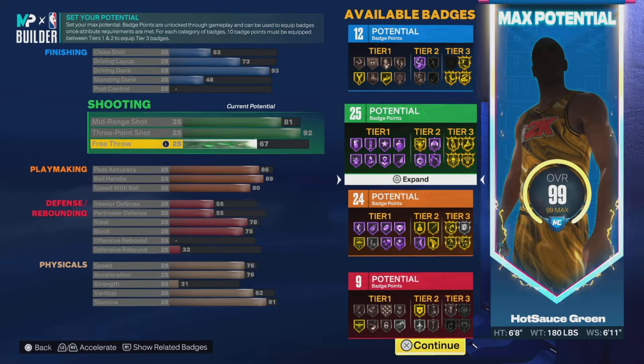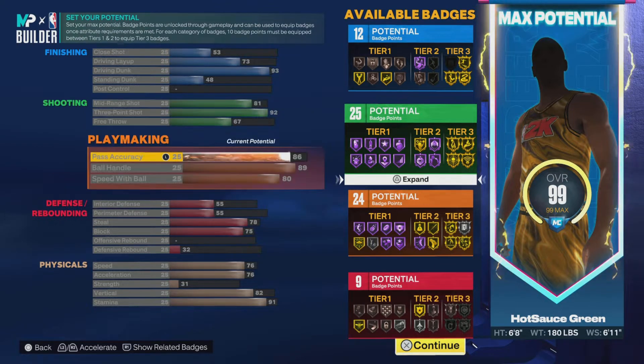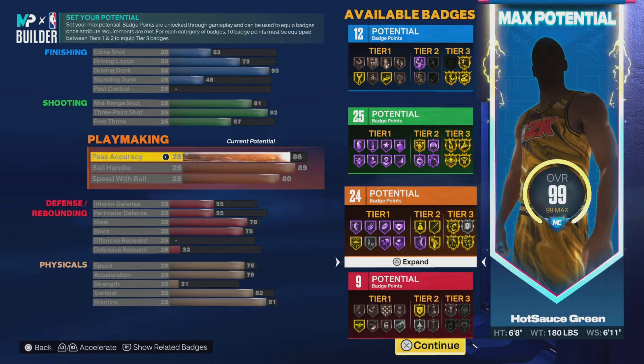Free throw — this is mainly going to be a park build, but I do feel like if you lock in and know your free throw routine, a 67 free throw is going to be good.